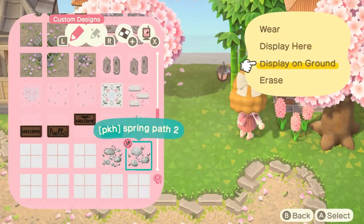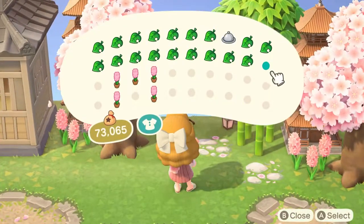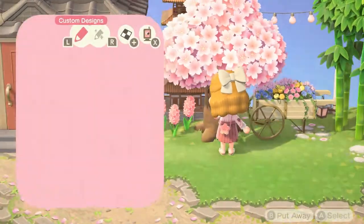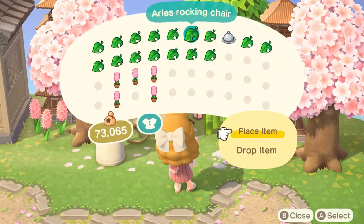I wanted to have a little sheep area because I love sheep so so much — I talked about that in one of my other resident rep home builds, so I'll have that linked here. These are some of my favorite items in the whole game, so I made myself a teeny tiny sheep pasture.